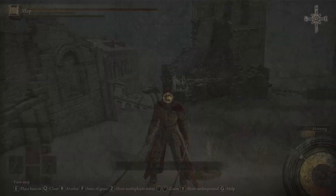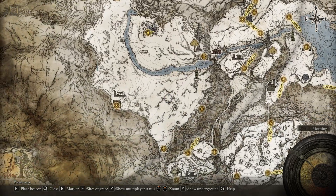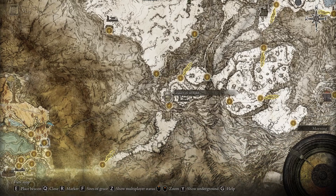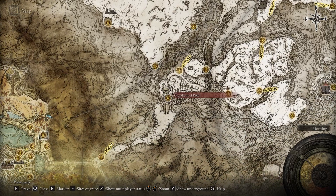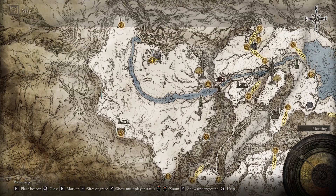First, you need to get to the consecrated snowfield, which you get by collecting two secret medallions and using them here at the Grand Lift of the World. It will lift you to the hidden path to the Helic Tree, and then you need to travel all the way to here.